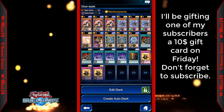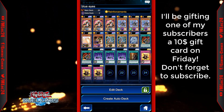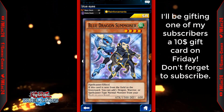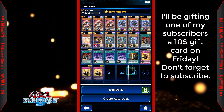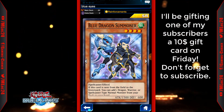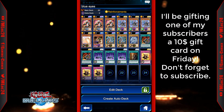The deck works about two out of three times — it really depends on luck. You need to start out with a Kaibaman or at least a Blue-Eyes White Dragon, because once you take damage you can search out Kaibaman. If you start with a Blue Dragon Summoner and Crowler summons the Beast, you'll most likely lose, because the Beast negates effect monsters so you can't activate Blue Dragon Summoner's effect to search Blue-Eyes.